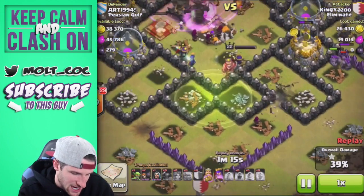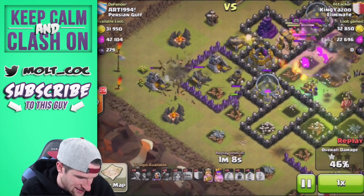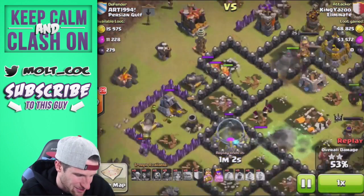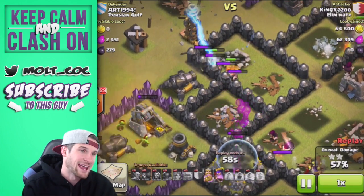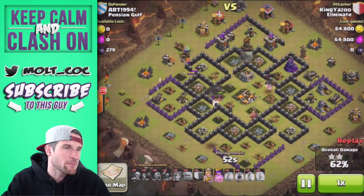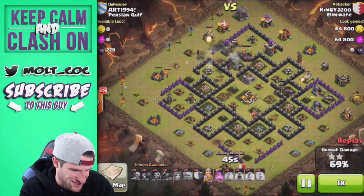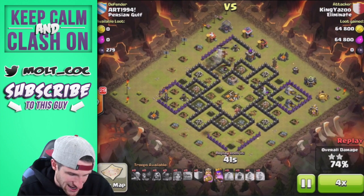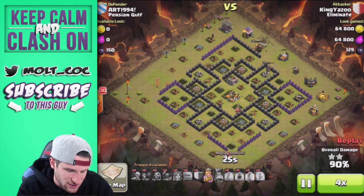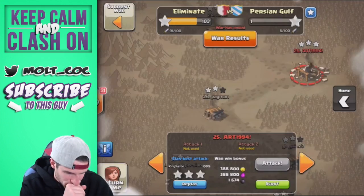Freeze spell on the clan castle troops and the valkyries take all of them out in like one second. Another rage spell up top — town hall down. He's got golems on the side, the archer queen is in the center, a couple of wall breakers and goblins as well. He's still got a whole bunch of valkyries up and running, absolutely wrecking this base. Valkyries are a really good troop — I might start using them because GoValk works really really well.